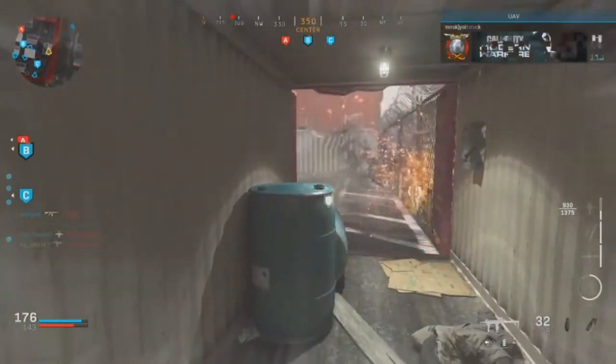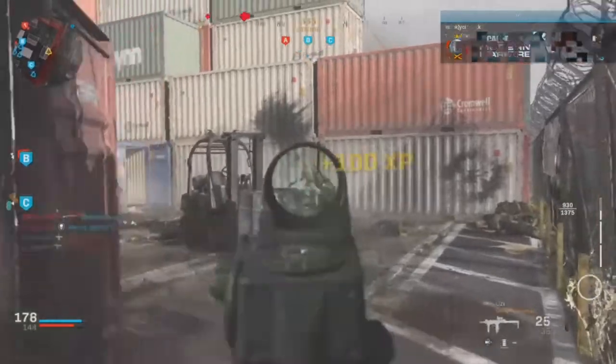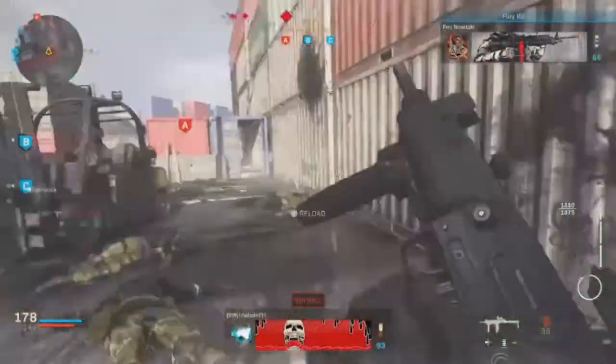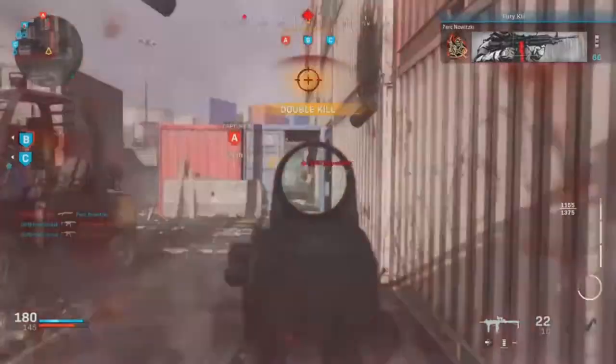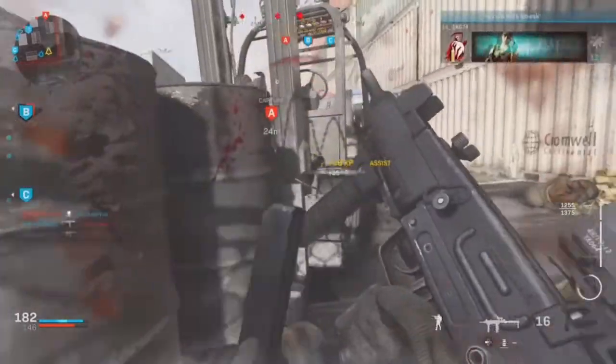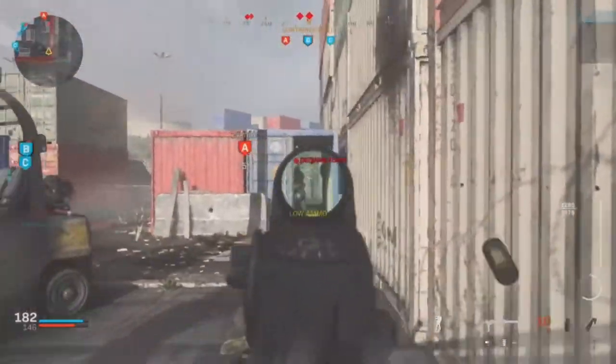They just spawned next to me and I'm just standing in this corner. I kind of figured out a way to cheese the whole map — it's that corner on the A-flag and the opposite corner across from the A-flag. Those two corners are the best places to be to rack up some crazy kills.